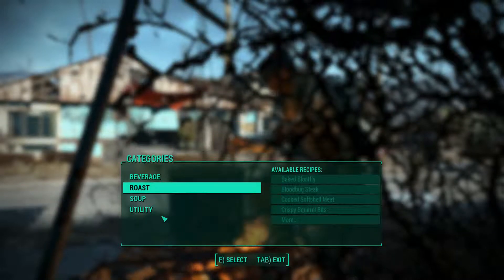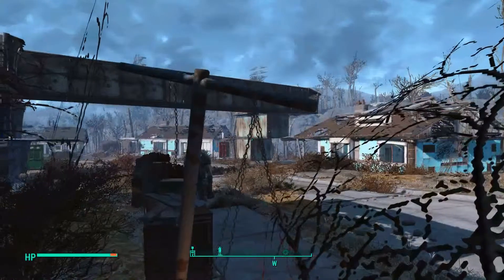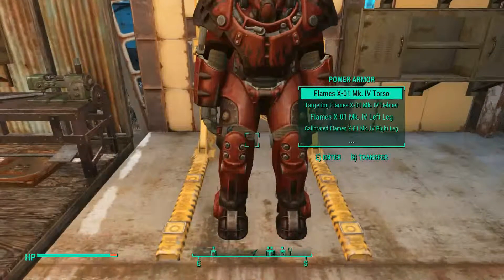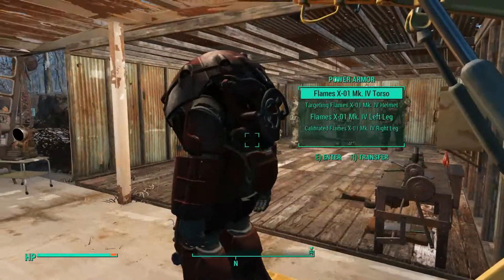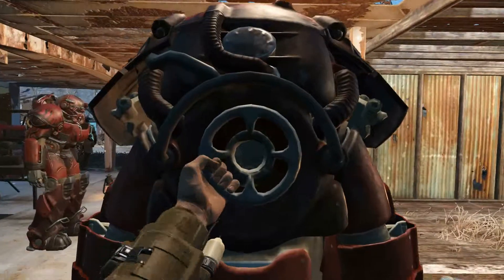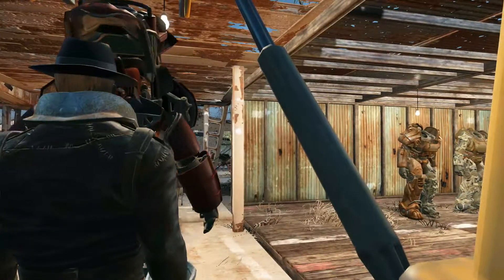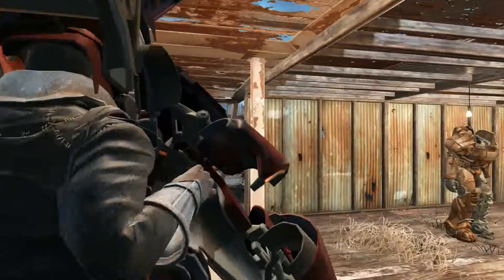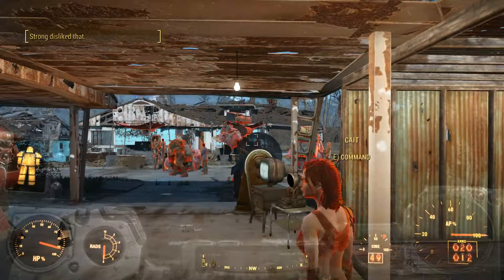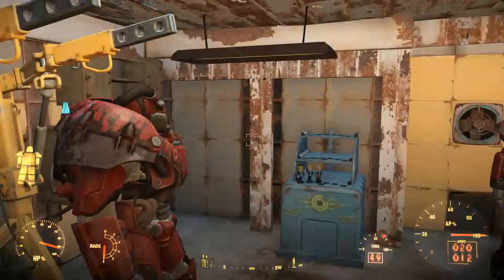The thing that got me in the Glowing Sea though — and this is the funny thing — was a freaking stingwing. You know, those little things that look like giant mosquitos with scorpion tails. I was king of the deathclaws for 15-20 minutes, then I fight a legendary stingwing, thinking 'this shouldn't be too hard,' and for some reason it kills me. I guess I wasn't paying attention to my health and I just suddenly die.